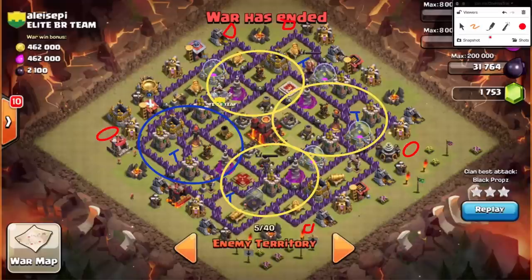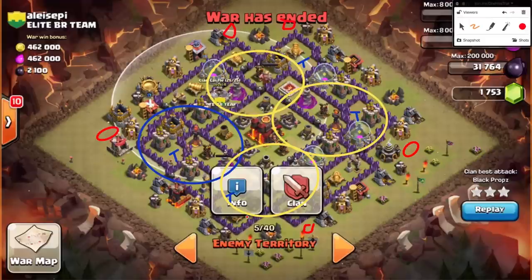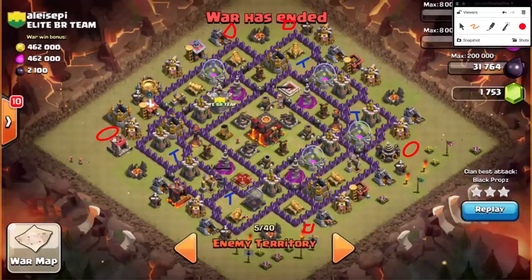We know we can drop the rage, we can heal one here, one here, maybe one here, and cover the entire area of the base. All the hogs are healed throughout. Also, the things you look for in Town Hall 9 bases — like a clan castle that's lurable. A Town Hall 10 can make it such a pain to lure the clan castle that a Town Hall 9 could never get to it. That's easily exposed in this base. And then a queen that you can get to — that level six queen can cause trouble with your hogs.